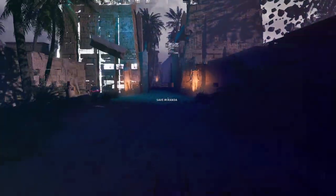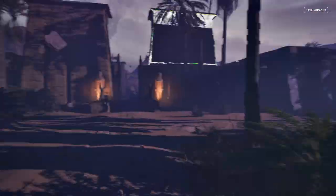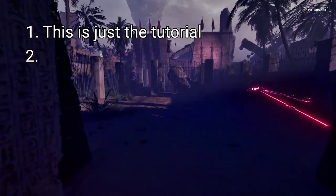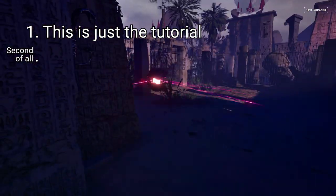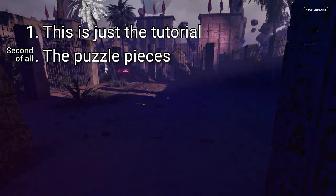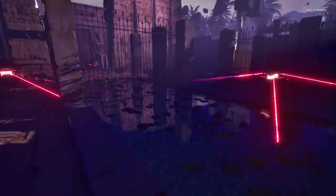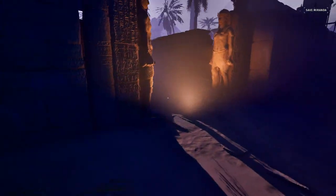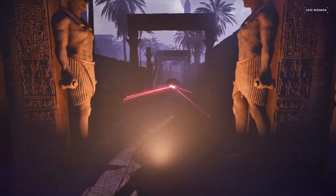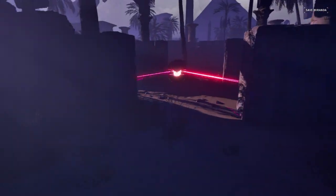And welcome to the Miranda saving machine. So I mentioned earlier that we're going to be doing something extra in here. When I originally got out of bounds here to route this area out, I realized two things. One, this is just the tutorial - they just load up the tutorial level again and throw some extra stuff in it. And second of all, all of the puzzle pieces in the tutorial that we did not collect at the beginning of the game are still here. So that's what we're going to be doing - collecting the rest of those pieces. We are going to be getting all of the red and all of the yellow puzzle pieces here. And the first thing we need to do is to get up onto the wall so we can get out of bounds. And they have foolishly equipped us with a box right around the corner so we can do exactly that.